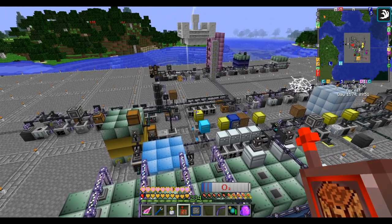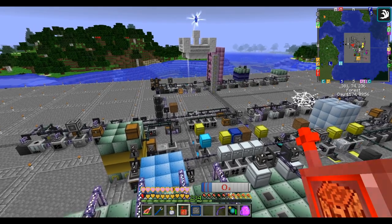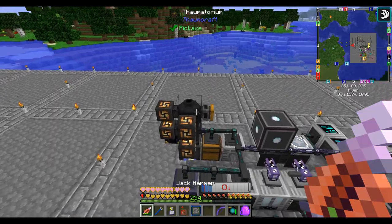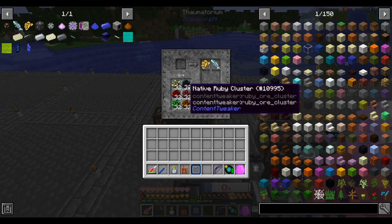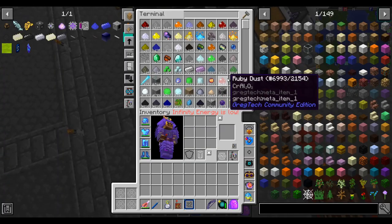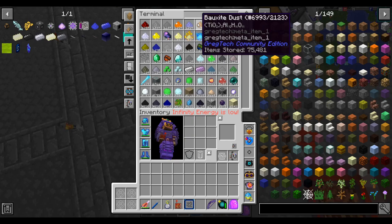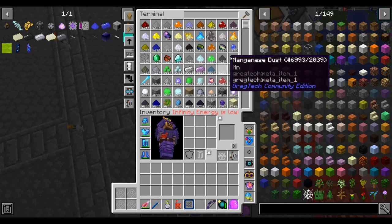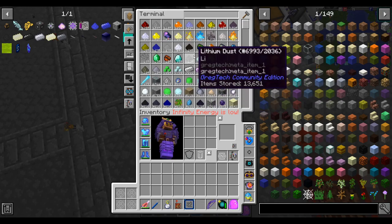Hello everyone, this is Jimmy and welcome to episode 30 of FDB Interactions. Between episodes I've been continuing to run ores through our ore processor. These are the six types I've gone through and they've all produced a ton of dust. I did like four stacks of bauxite ore and now we have 75,000 bauxite dust. Really, one stack of ore explodes into a million dust.